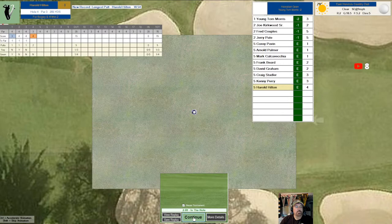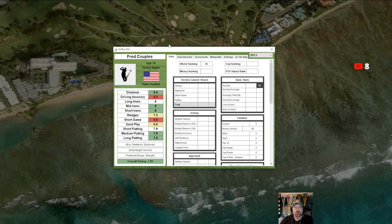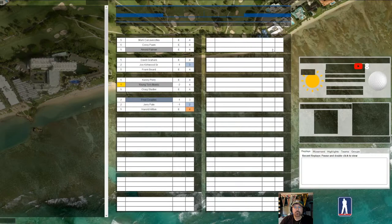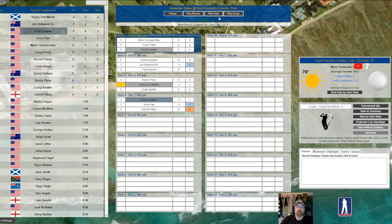Oh, I bogeyed that one - one, two, three, four - yeah, I bogeyed it. So I'm even now? No, I'm still minus one. The other guy bogeyed, I parred that one I think. Let me click on Freddy Couples - scorecards. So I did par that, that's what I thought I did. Let me continue to play.